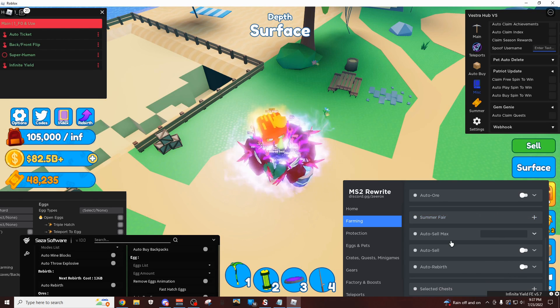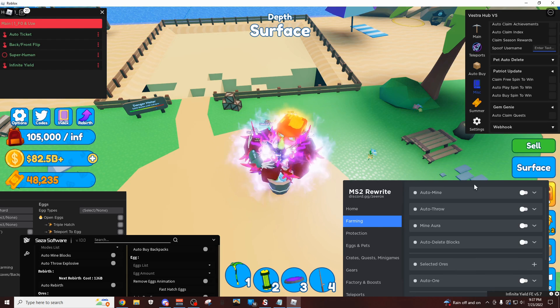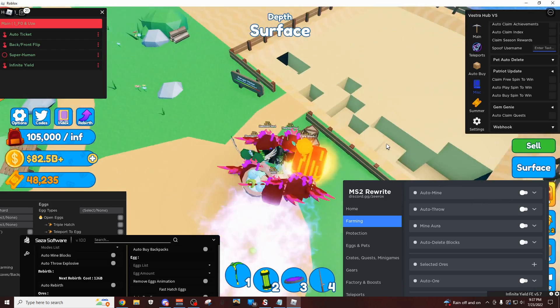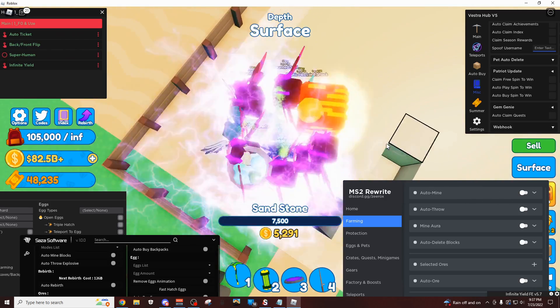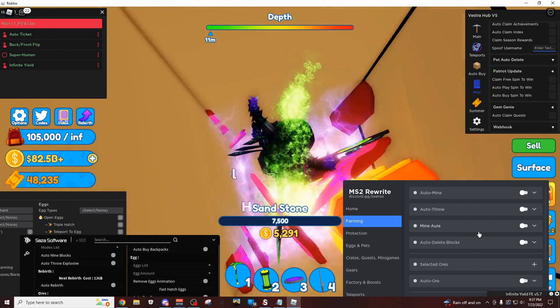So I'm going to click that, and then since I have the infinite bag, I'm just going to keep this on auto rebirth, so click this. Then right here come up to the auto mine, and once you do this, just jump into a hole. Let's just go into this one right here — I don't know if this is deep enough. Okay, so it's not really that deep, doesn't really matter.